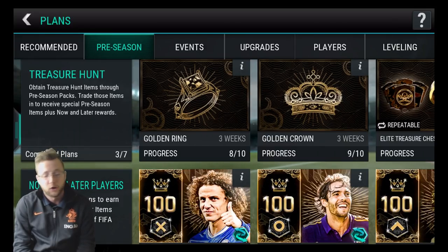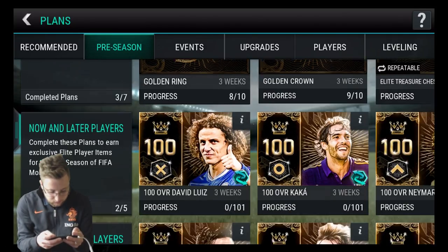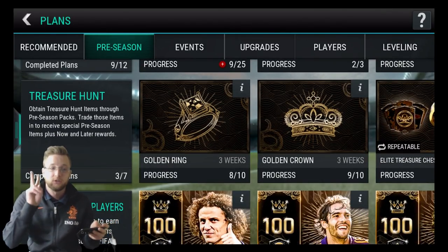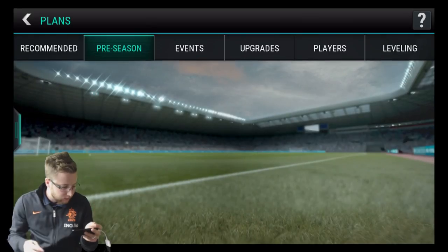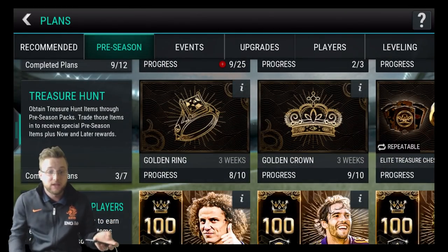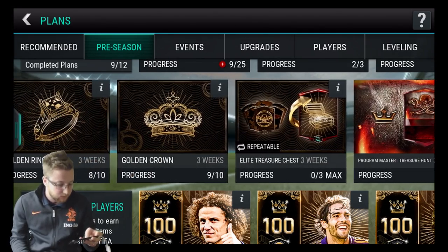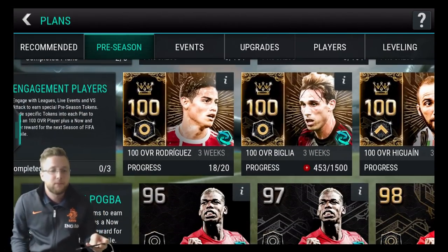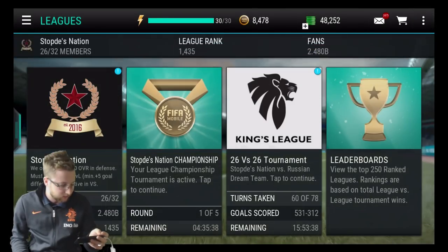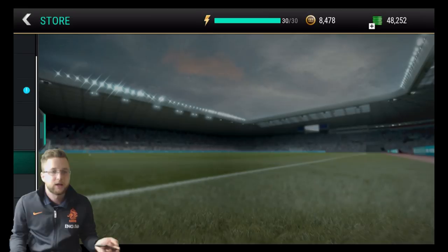Let's get into these packs. Let's open up these packs. We're going to hope that our luck goes pretty well today because we need two for the golden ring, one for the golden crown. And I really want to finish this because I really want to open up one of the elite treasure chests. We've opened so many bundles and so many packs for these ones, moving along on our quest to get these players completed.